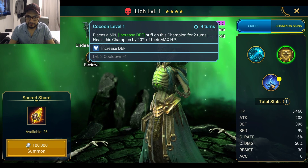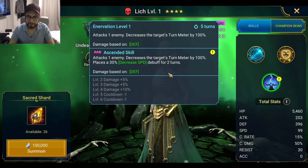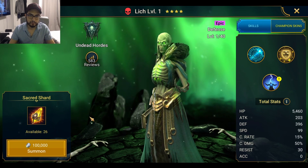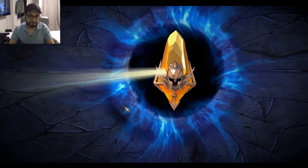Decrease accuracy, increase defense on himself — he really needs a buff. This is probably the best thing he has. Yeah, and I already fused Raz. Okay, well, better luck next time.